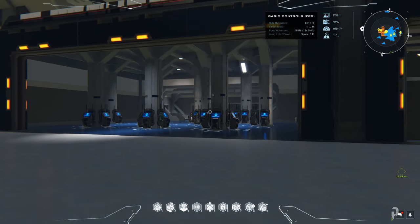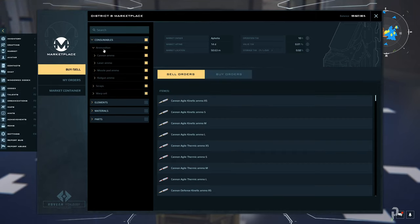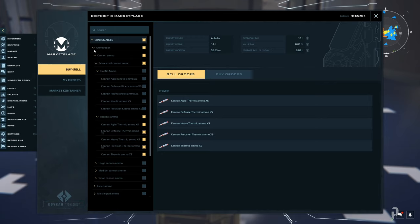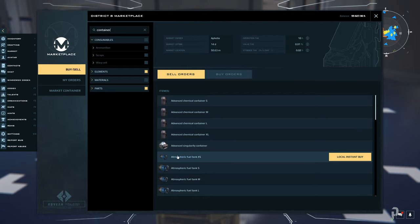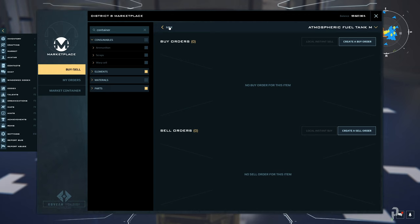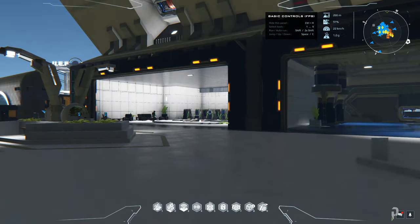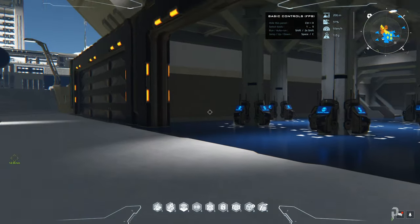This area right here is the market. If you want to access the market, you can access these terminals and buy or sell anything here. You can search for items — for example, container or field tech — and see what's available to buy or sell. There are different markets you have access to; it's a very big game, and the tutorial will take you through these things and show you what they are.